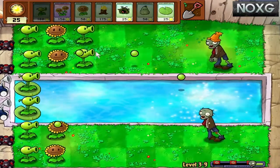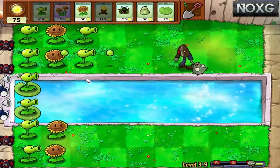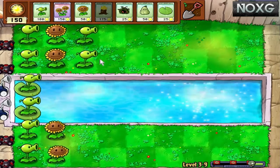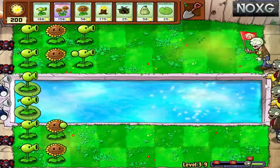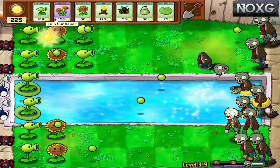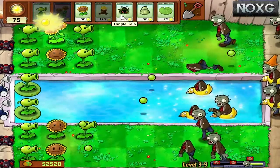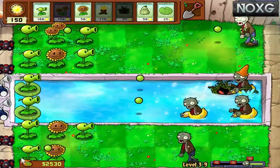We'll get another pea shooter and put one there just to start, hopefully just to waste as much time as possible. Then we'll try and use the squash to our advantage. I'm just going to watch what's coming out because I don't even know what's coming out yet. There are no cone heads yet, so it looks like we can get one there — that one's nearly dead. The first wave is quite easy to deal with, so we can try to bank some points. This is where the cone heads start.